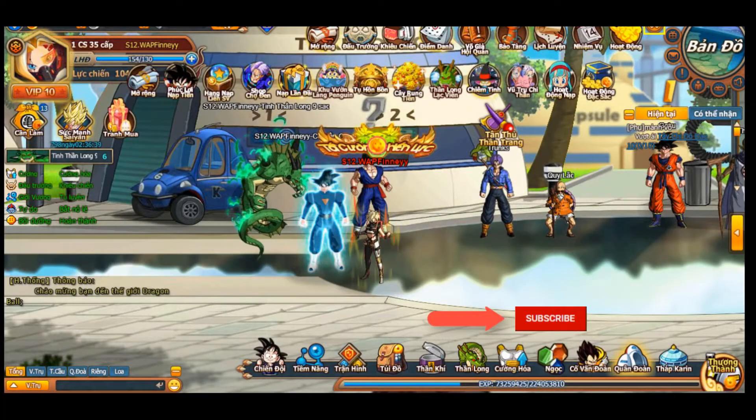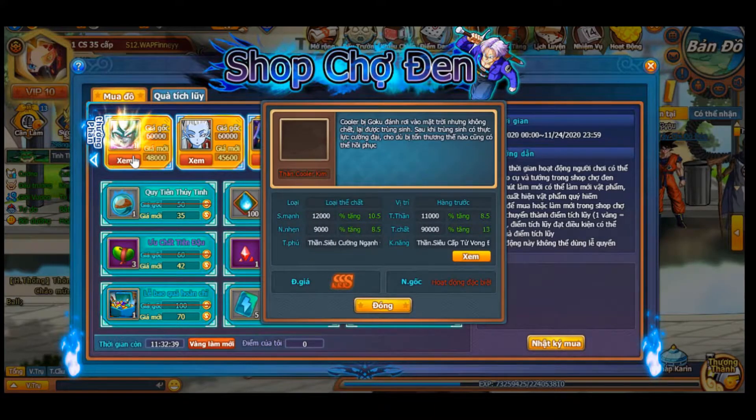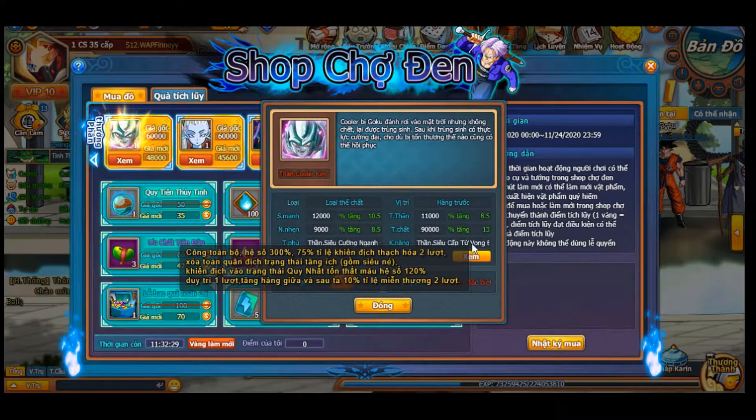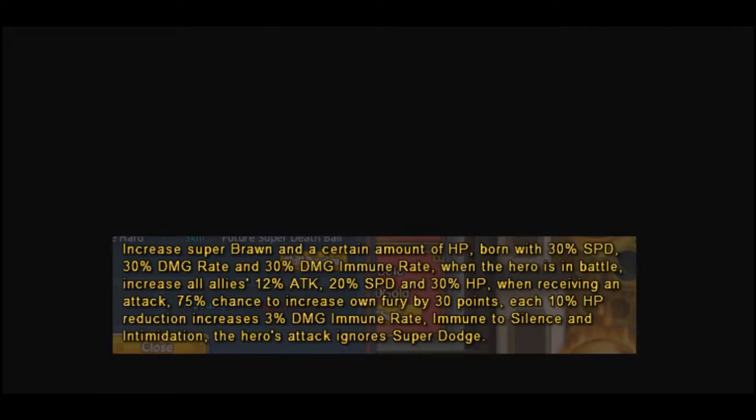What's going on guys, it's WeeFinney here. Today we're gonna do a bit of spending — we're getting Metal Cooler. He is a vanguard and a pretty decent upgrade to the Super Saiyan 4 Goku. I have his translations: his talent increases super brawn with 30% speed, 30% damage rate, and 30% damage immune rate when this hero is in battle, and increases all allies' attack, speed, and HP.